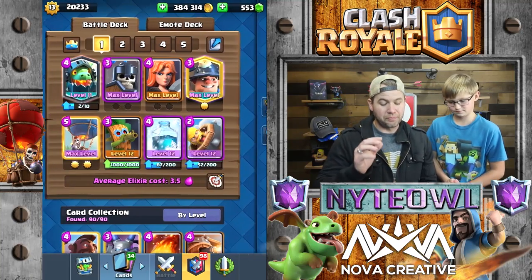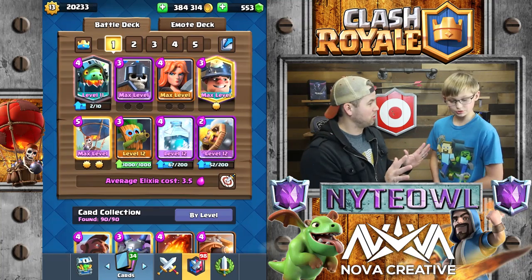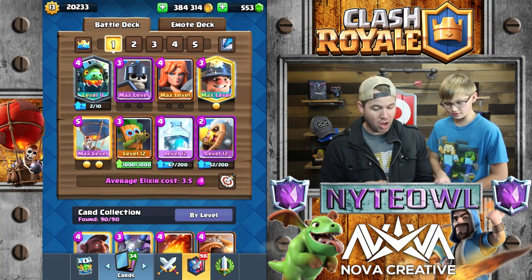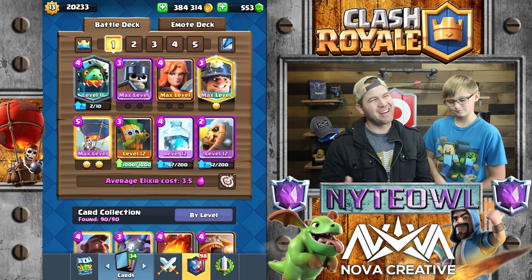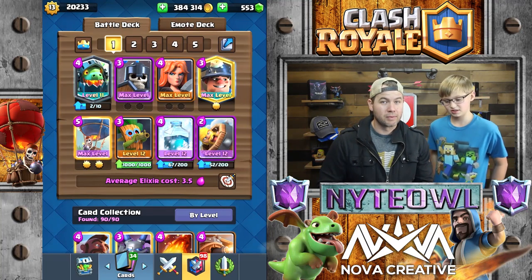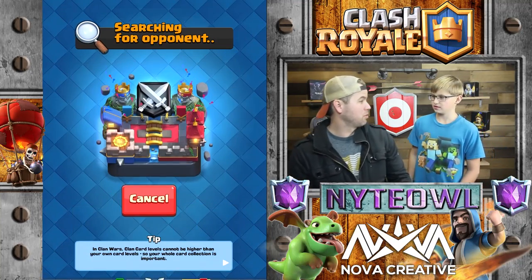I want to show you this deck first. It features the balloon, the miner, the dark goblin, inferno dragon for the big tanks, and some fatty defense with Valkyrie. The only spell — if you exclude the barbarian barrel — is freeze. Freeze is pretty good, it's OP, absolutely insane.